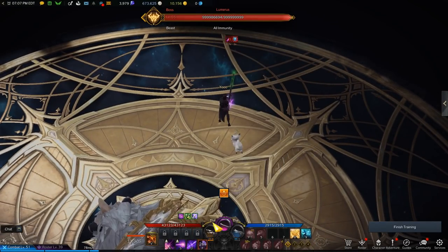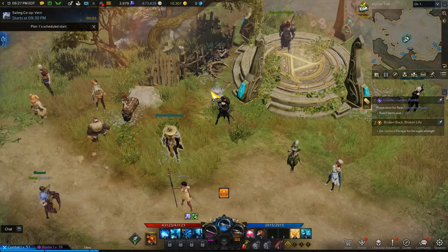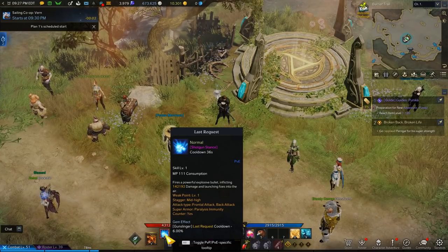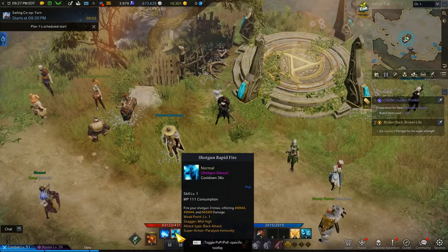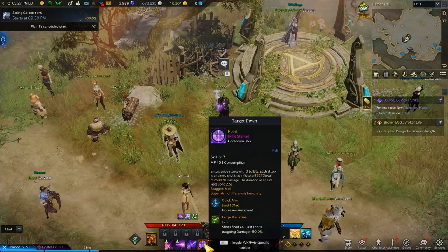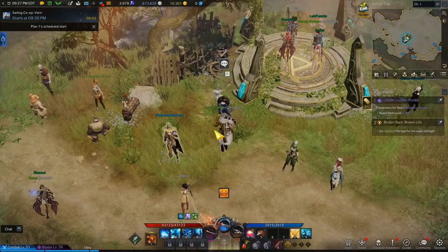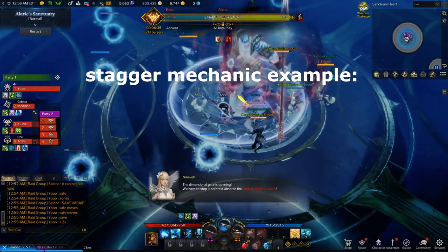During a raid, the boss will sometimes trigger a stagger mechanic. Skills with mid-high stagger rating are good to use here. The stagger rotation is: Last Request, then Shotgun Rapid Fire, then rotate to sniper skills, then Target Down. Usually those three skills will complete the mechanic, but if not, follow up with Sharpshooter.